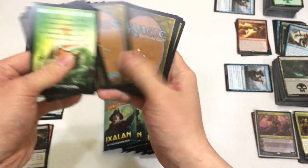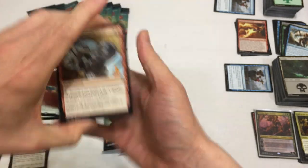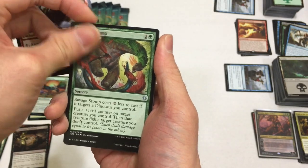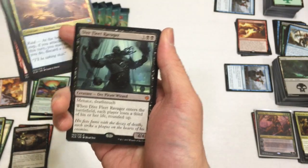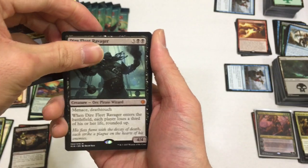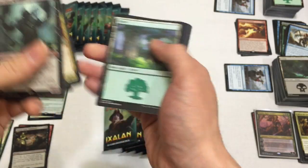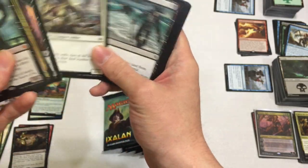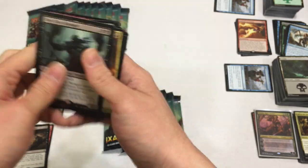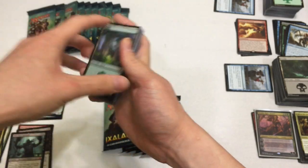Next pack - where's that Ascanta? Definitely should be in here somewhere. Makeshift Munitions, Savage Stomp, Marauding Looter, and we have a Mythic. He's a Mythic? Really? Dire Fleet Ravager - okay, well he looks pretty good. Menace and Deathtouch - not bad. Never thought of him as a Mythic, but cool. And then we got another Ryo.